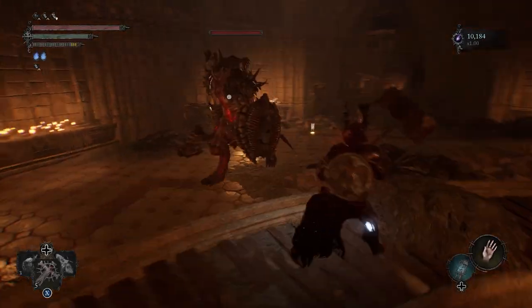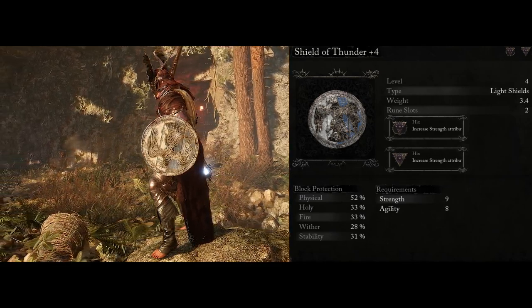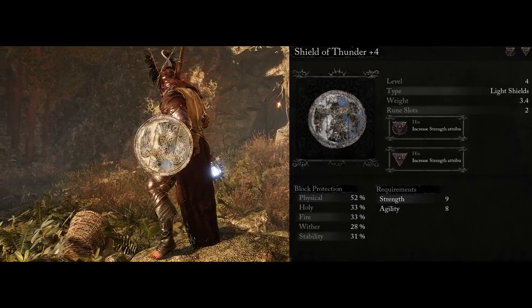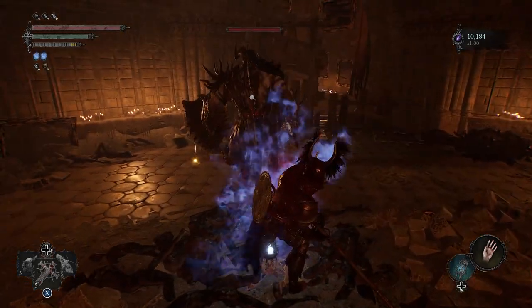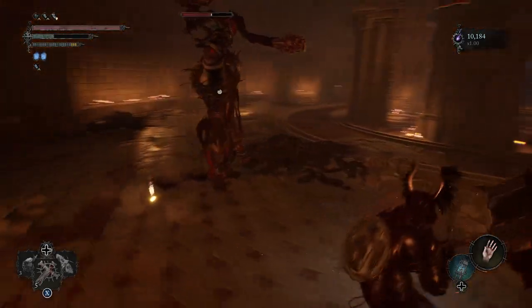Now if you noticed in my offhand I do have a shield equipped but we don't actually use it. I have it equipped just so I could get some of the passive rune buffs from it — things that increase my strength scaling to make the hammer do more damage. I'd recommend using the lightest shield you can find. For me I had the Shield of Thunder, which weighs pretty much nothing and could socket the runes I had, so that was perfect.